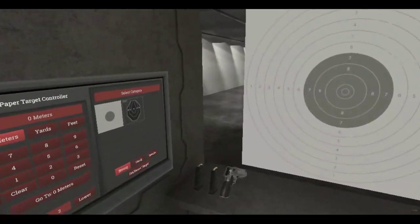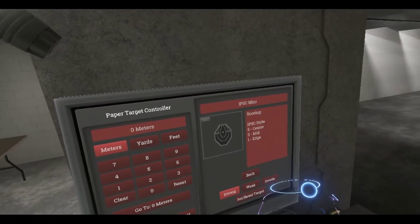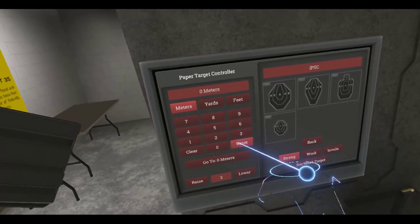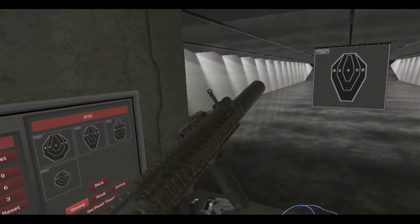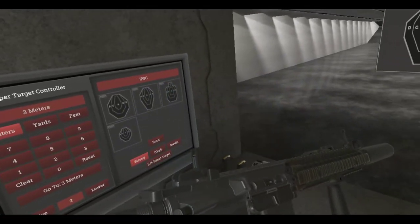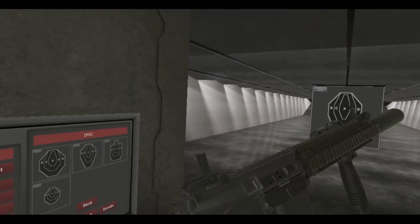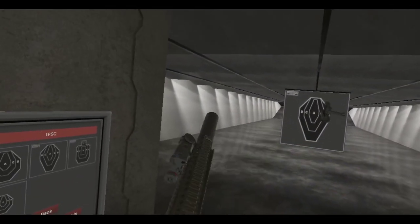You know what? Let's shoot this thing. Let's change our targets here. Let's go with the rifle target. We're going about three meters. Full auto. We need to pull the charging handle back. This is backwards, I just realized that.